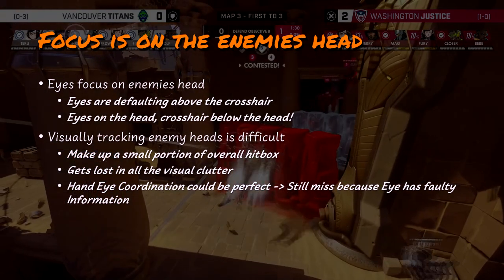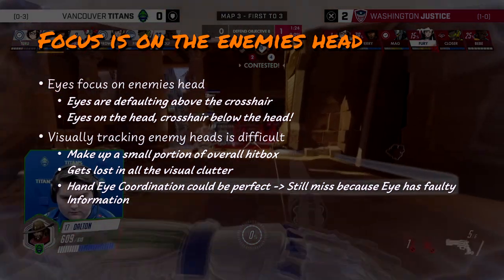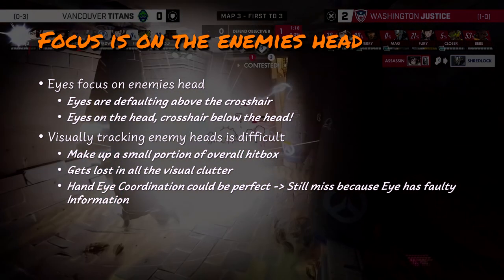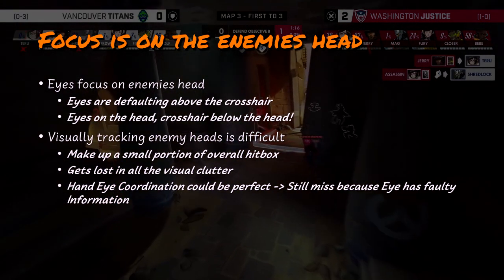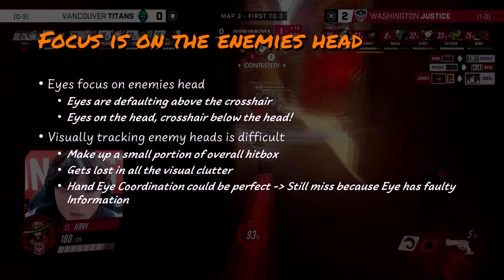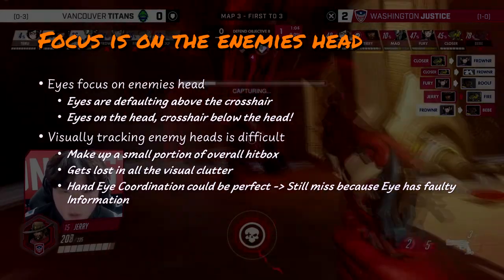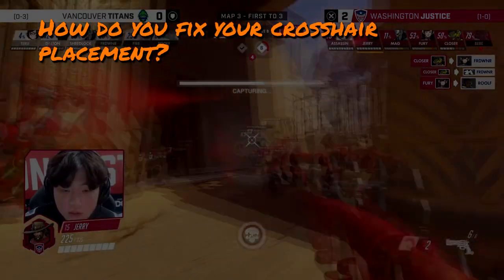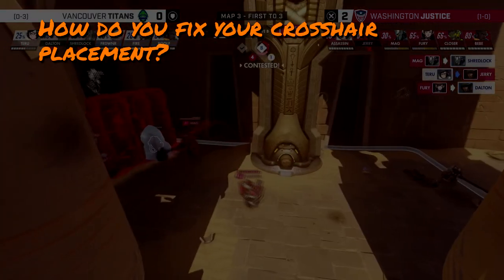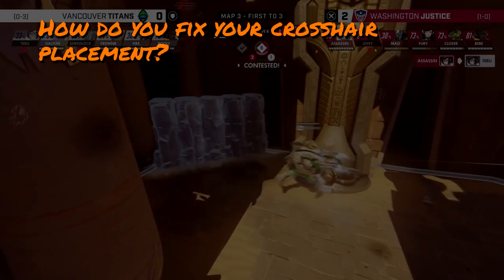Which brings us to issue number two: tracking the enemy's head is visually cumbersome. The head is a very small target, just a few pixels across in diameter. If the head is moving too quickly or our mouse movements aren't snappy enough, we'll have a tough time keeping track of its exact location. If we don't have the head's exact location, it's impossible to land exact shots. Even if you flick exactly to where your eyes are looking, you might still miss because your eyes couldn't track the enemy's head perfectly.